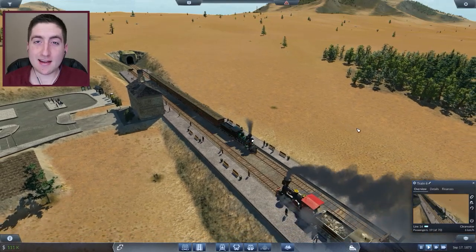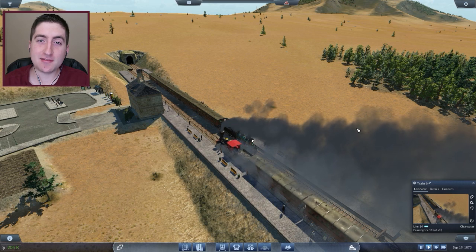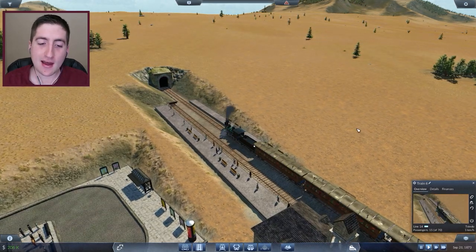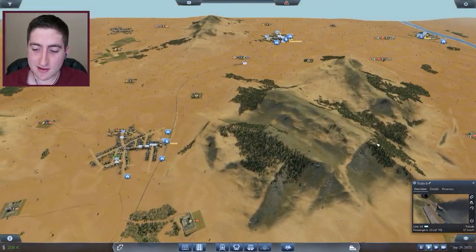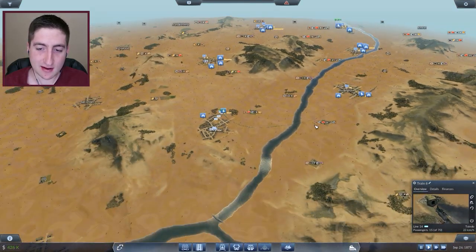Hey, well met friends! Andang here for another episode of Transport Fever. When we last left off we had set up this new line to Clearwater, went into the tunnel, came out the other side, and actually connected up this entire circle — we now have our entire circle of cities complete.